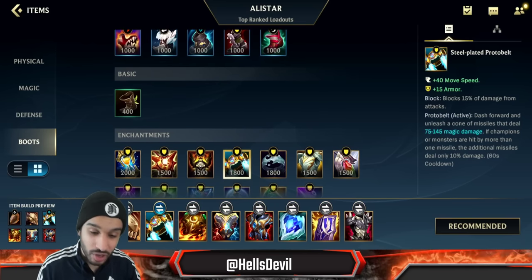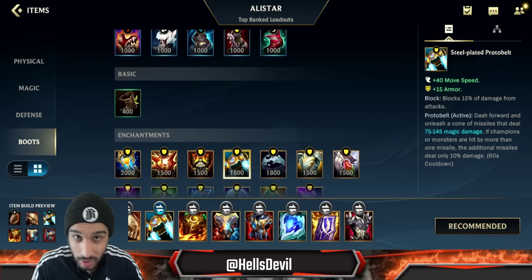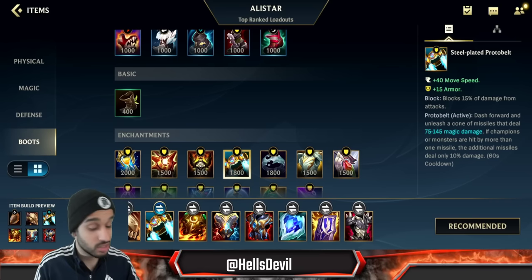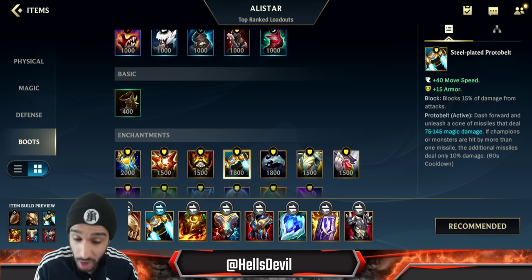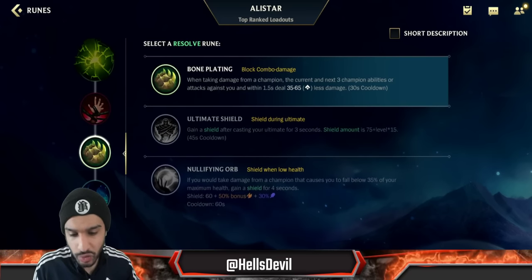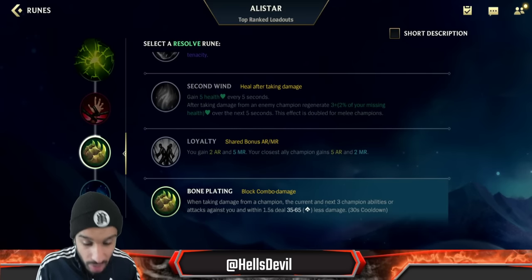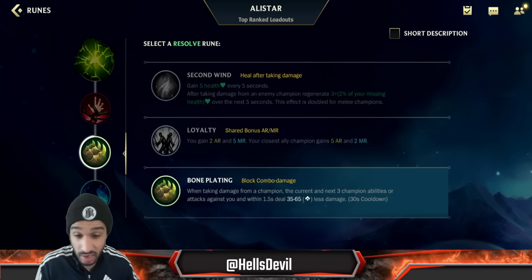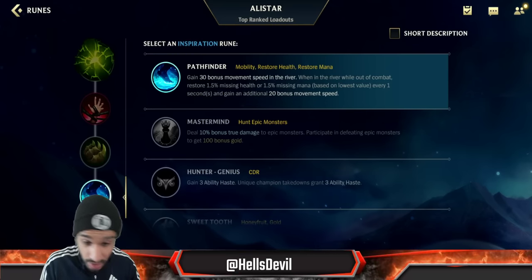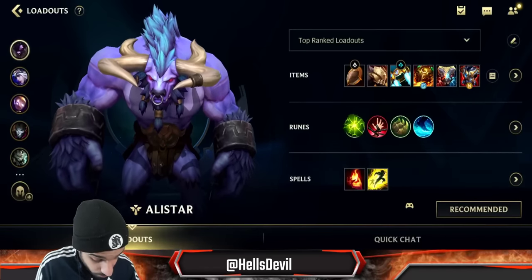For the enchantment I always recommend Protobelt, even if you're not that good on Alistar yet. The thing about Alistar is people tend to feel safe when they're far away, but then you just Protobelt in their faces, knock them up, and kill them. That's how I went 1-on-9 on Ash support last game. Protobelt is absolutely mandatory. For runes, you go Aftershock and Weakness, and here I like Bone Plating for the early game — you already have enough armor and magic resist in the late game, so being fine early is more important. If you're against a poking lane like Caitlyn and Nami, you can go Second Wind to stay healthy. Go Pathfinder if you're a good Alistar player and constantly want to roam; if you're not there yet, go Pack Hunter. For spells, Ignite and Flash.